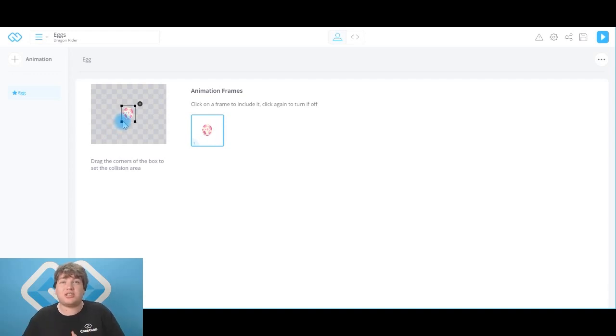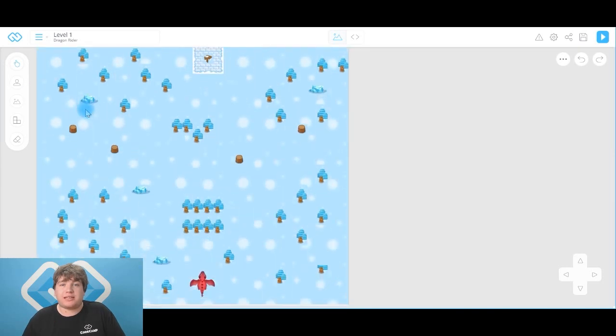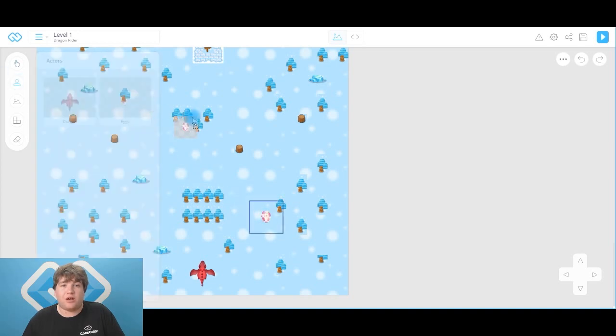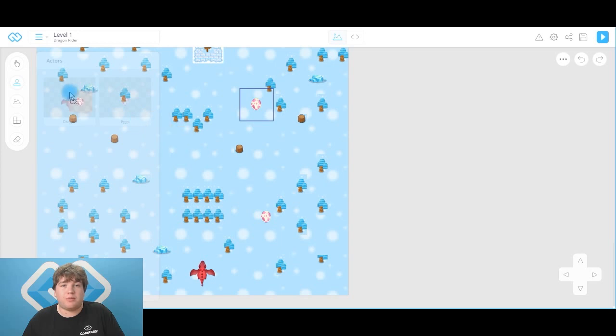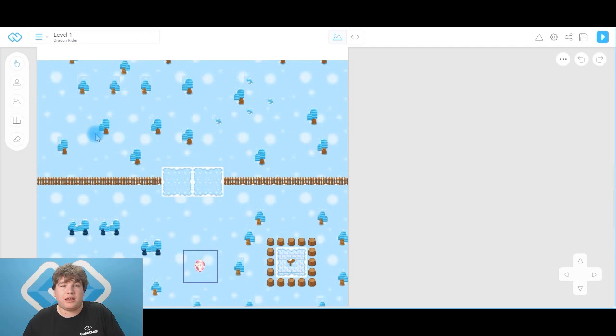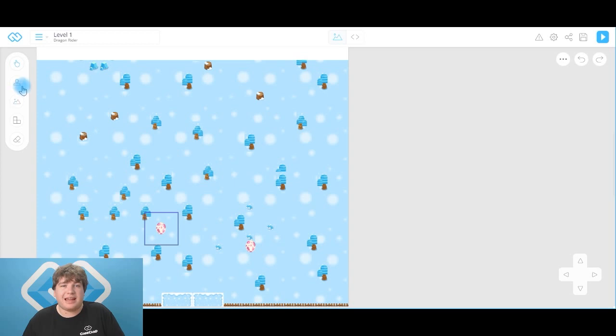Now the next stage is to dot these eggs all around our level so our dragon can fly and collect them. Head back into level one, scroll right the way down to the bottom, click on the actor button, and you can simply drag your eggs on. I'm just going to drop them all over my level — scroll up and drag them over so our dragon can fly and collect them all. If you guys want to pause this video now and place your eggs all over level one, level two, and however many levels you've got, once you press unpause I'll be right here so we can carry on.